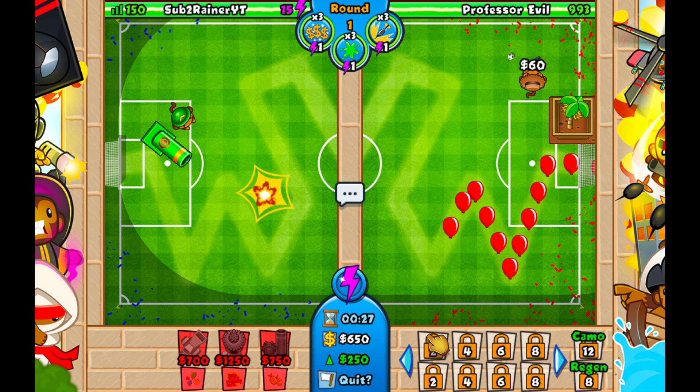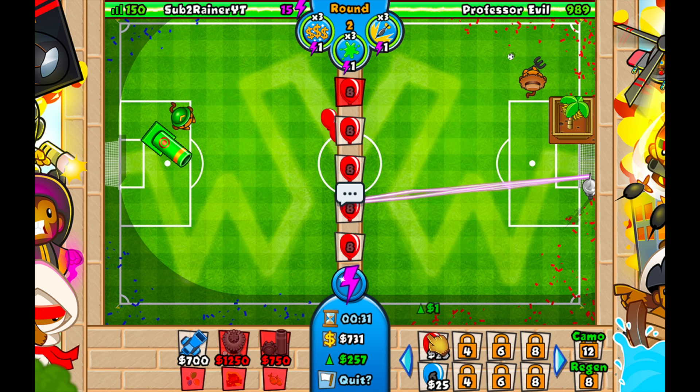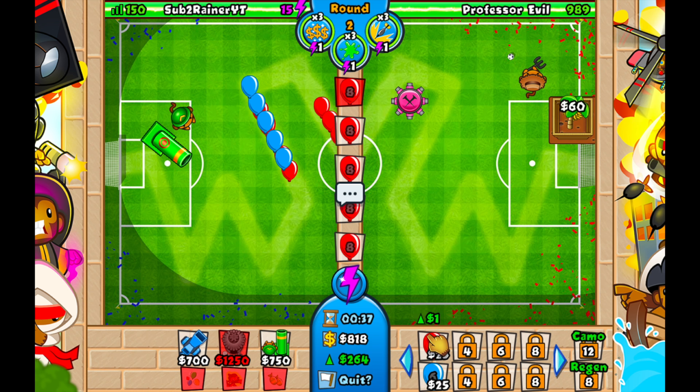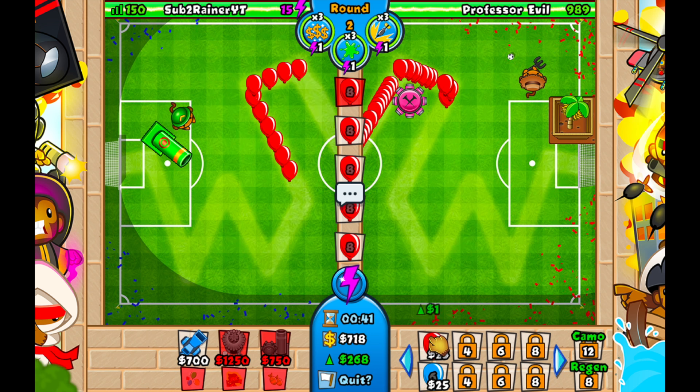We're going to start off by getting a mortar monkey up by the end of this bend here, and we're going to aim it down on the bottom part of the track. This is the widest area for the mortar to hit. And if we get a balloon chipper around there, the mortar is going to hit while the balloons are in the balloon chipper, which is really good.